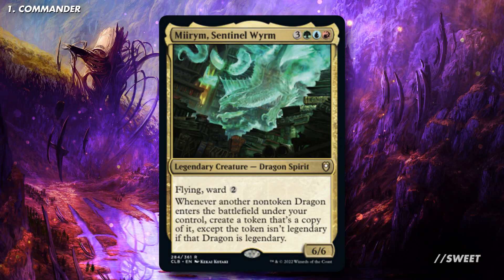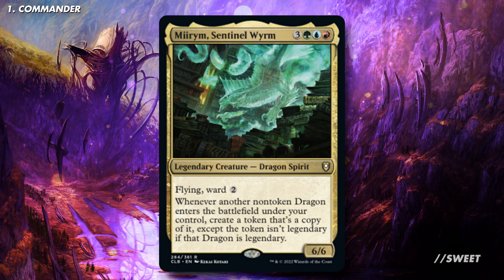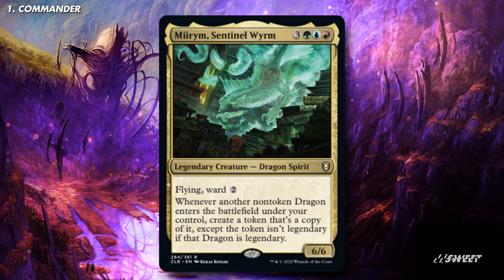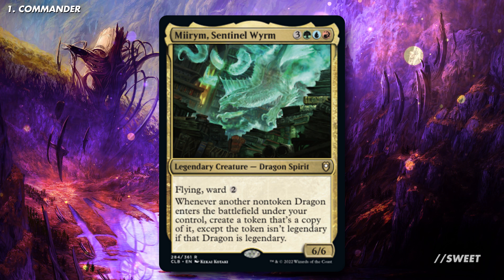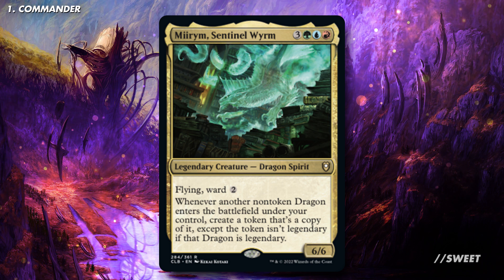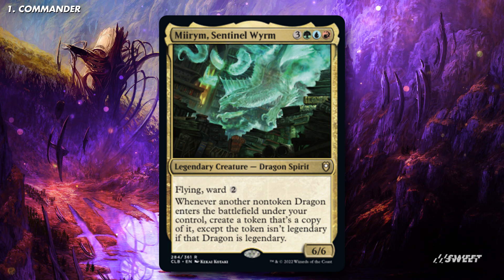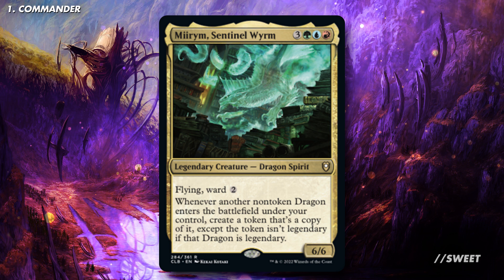In this video we're going to be talking about Miriam Sentinel Worm. It is 3 green blue red for a 6-6 legendary creature dragon spirit. It has flying and ward 2, as well as whenever another non-token dragon enters the battlefield under your control, create a token copy of it — except the token isn't legendary if that dragon is legendary. So Miriam effectively doubles up every dragon that we cast or cheat into play and can make us a pretty scary board state in no time.